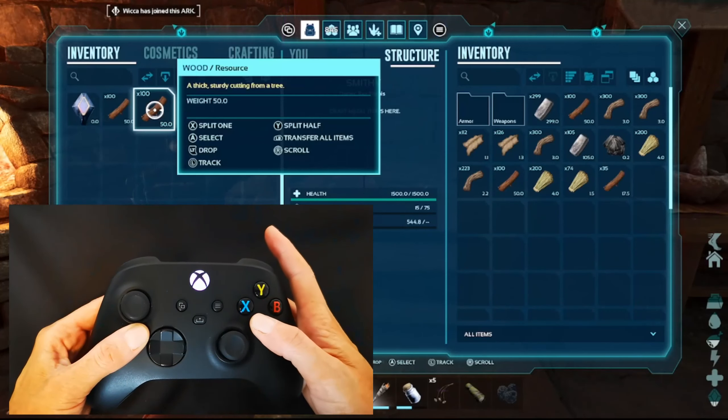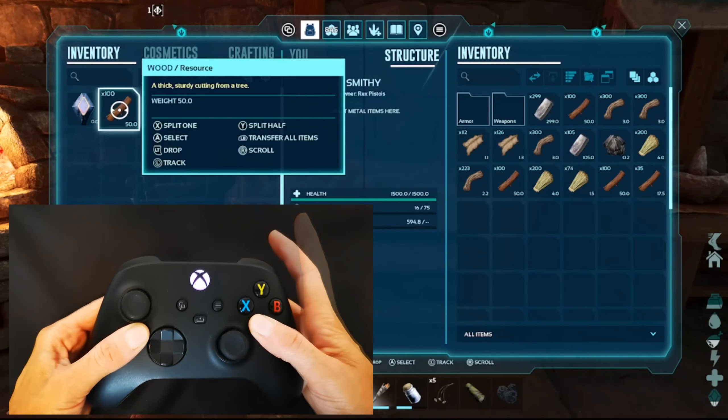So what you do is you hold A and then tap right trigger. Hold A, tap right trigger — and the whole stack goes over.